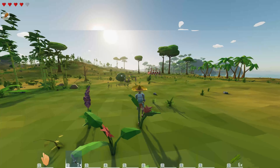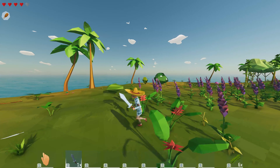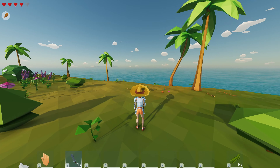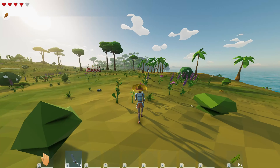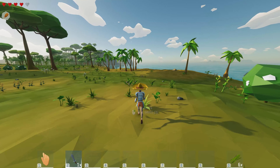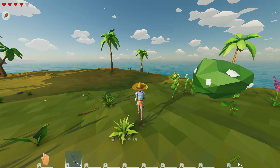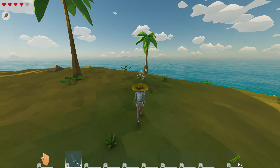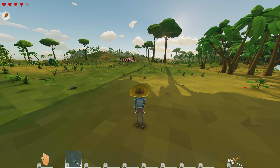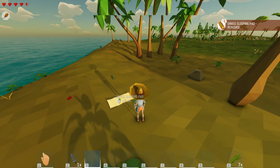It looks really nice here with all the bamboo. I think we're not too far from the ship. I'm thinking of setting up a bed so we can continue exploring tomorrow morning, on the opposite side of the boat on this island. There we go — that's prepared. Before it gets dark, let's rush over to it.